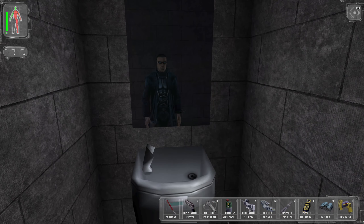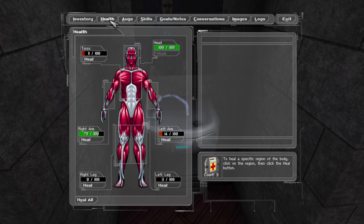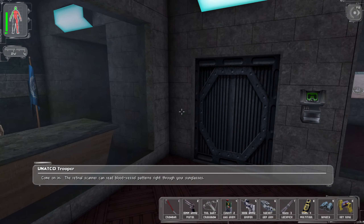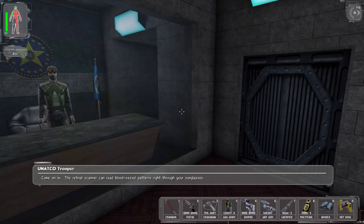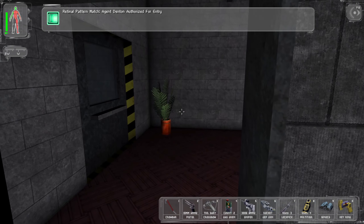Personnel only. Yes, we can sit here and drink water until we're at full health, to some extent. We are so fucked up. We really need to get to a medical bot. The retinal scanner can read blood vessel patterns right through your sunglasses. Well, I'm not taking them off. We got the cool kid shades on.